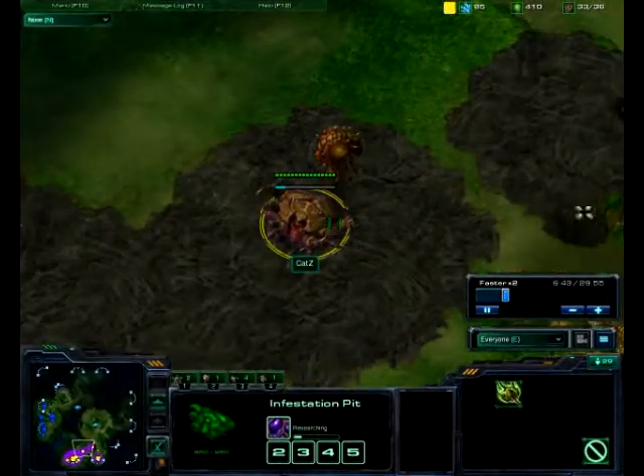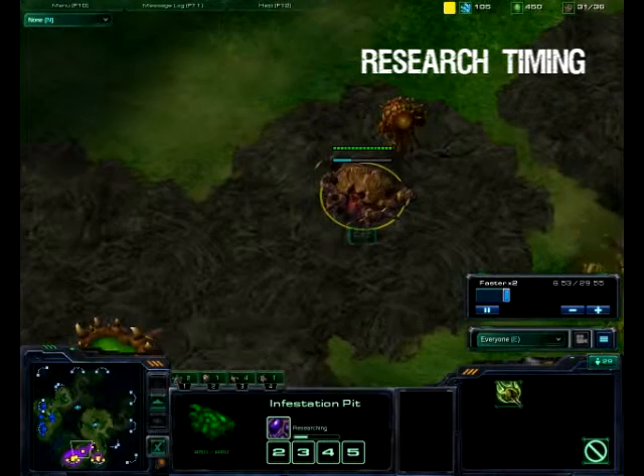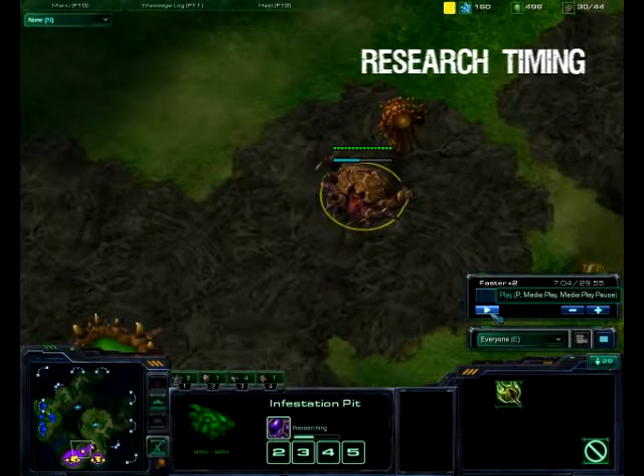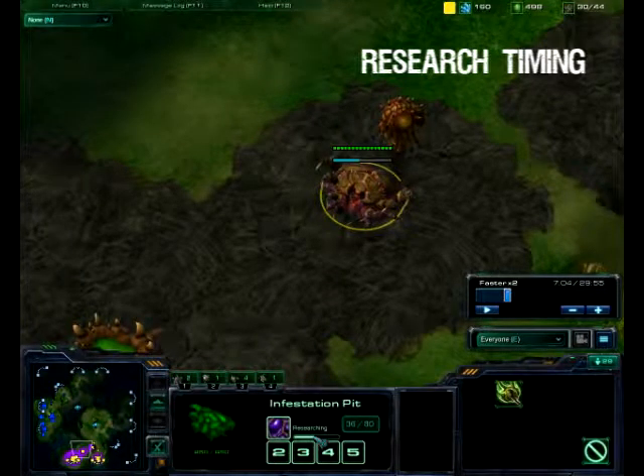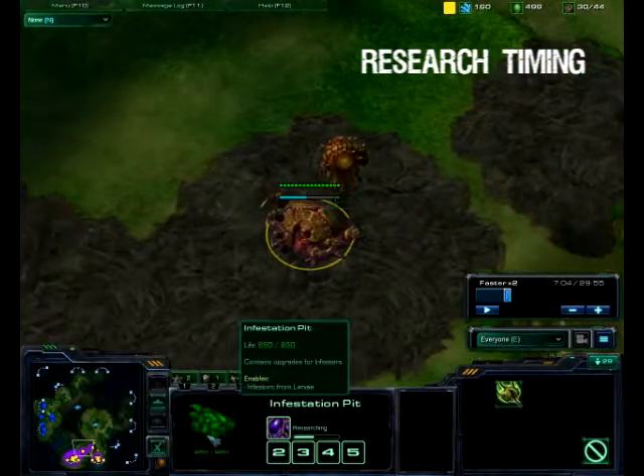When my Infestation Pit is done, I start researching the Infestor energy. When it's about 35%, which is right about here, or to be safe a little bit earlier, you can start making Infestors, and they will pop out with the extra 25 energy.